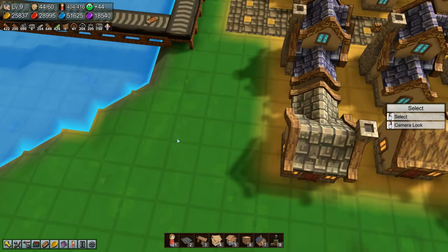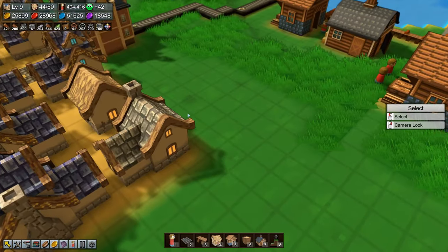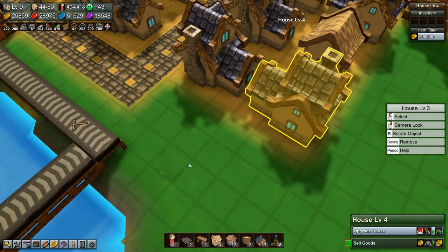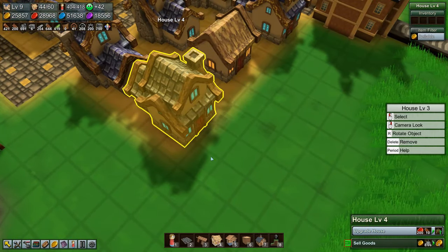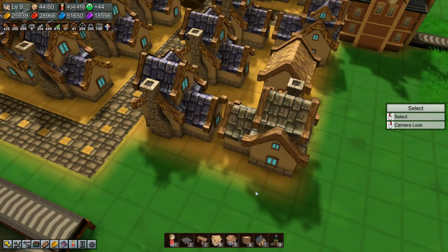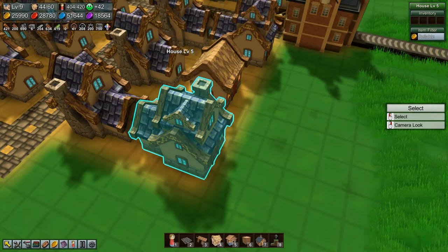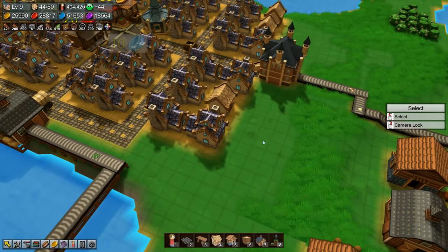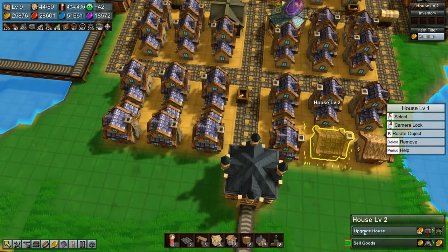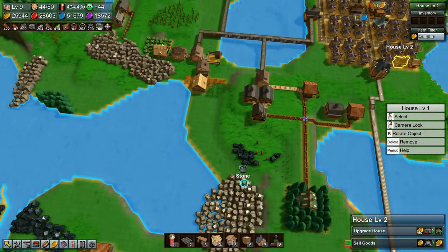Upgrading again, it gets a little nook out here. Very nice. Upgrade it again and it gets a second floor. Very cool. Then at level five it gets a little thing on the side. Let's upgrade all of them — oh, we are out of stone brick. We need more stone brick.